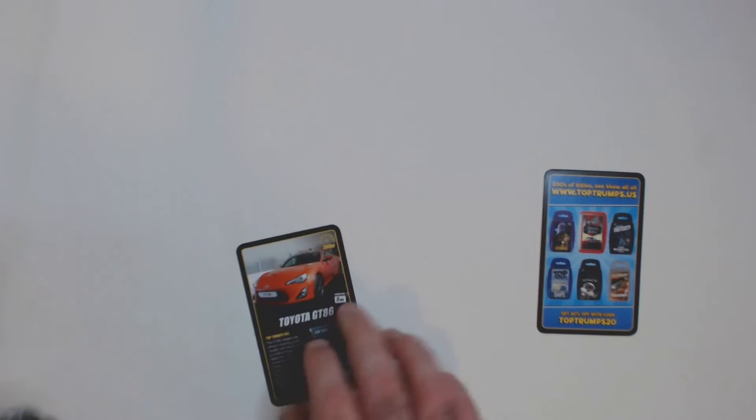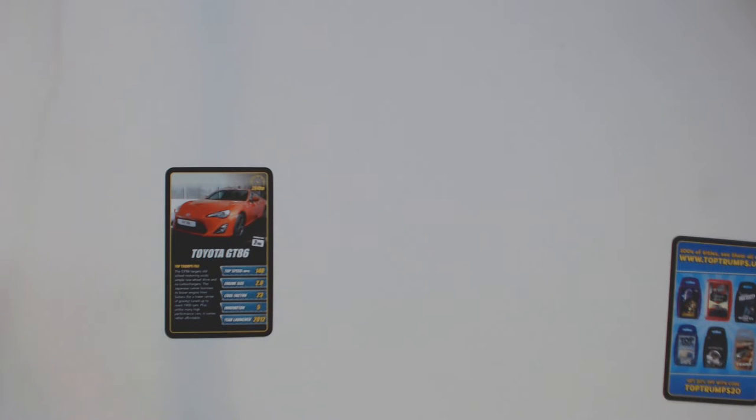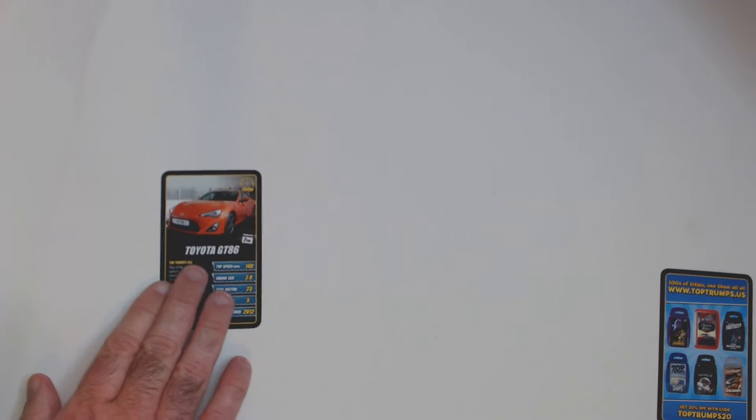Check out some of these cars — here we have a Toyota GT86. The cards look pretty nice; they're thin and kind of tall. I would actually prefer everything to be standard playing card size — easier if you want to sleeve them. But these are what they are. So there's the Toyota GT.